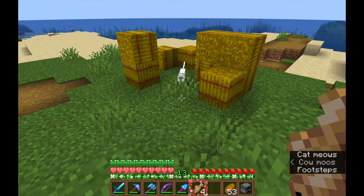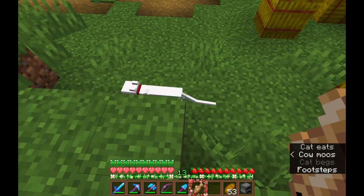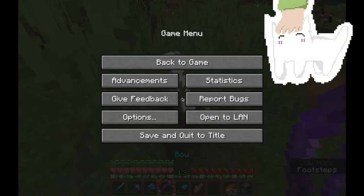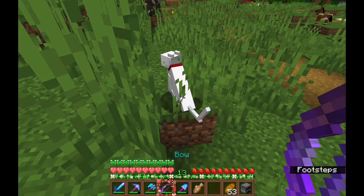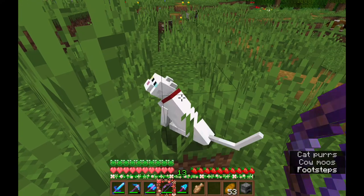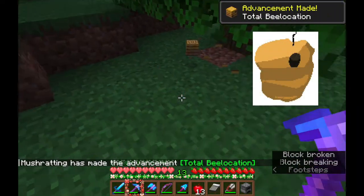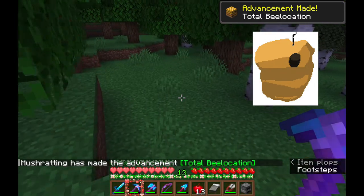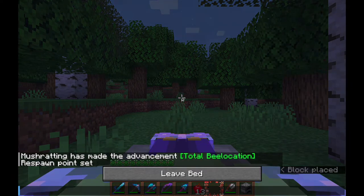I also decided to tame any cats that I saw that I didn't have and sit them down to go collect them later, because adventuring with cats is kind of really annoying — especially if you have multiple cats. Only one cat can go on the boat and then the rest don't teleport, and it's just really sad. Then I found a beehive and spent most of the day waiting to make sure there were three bees that lived there before picking it up.